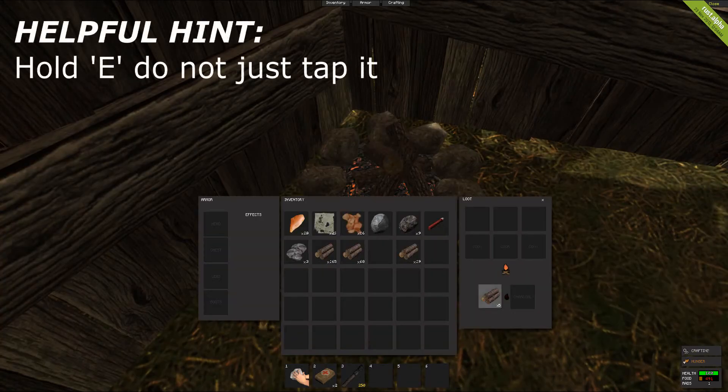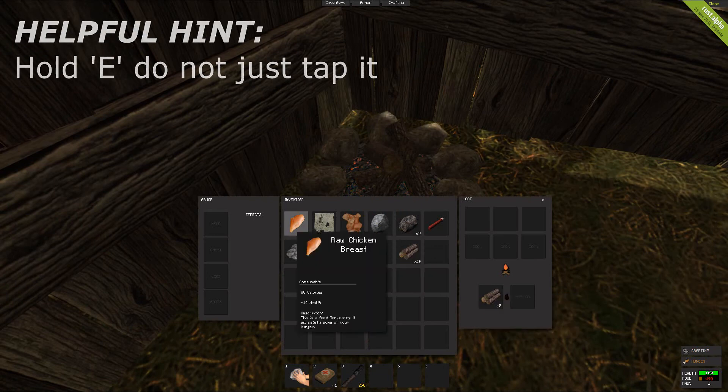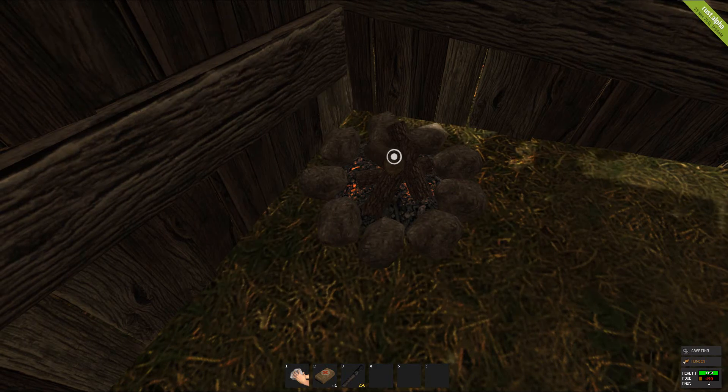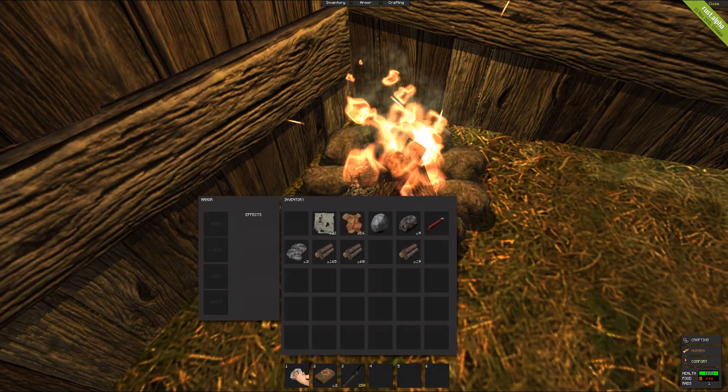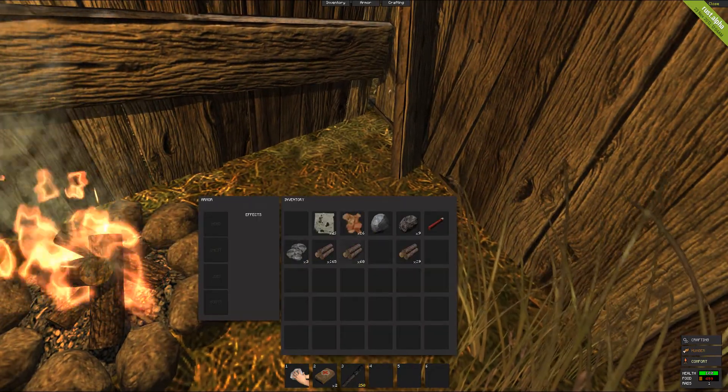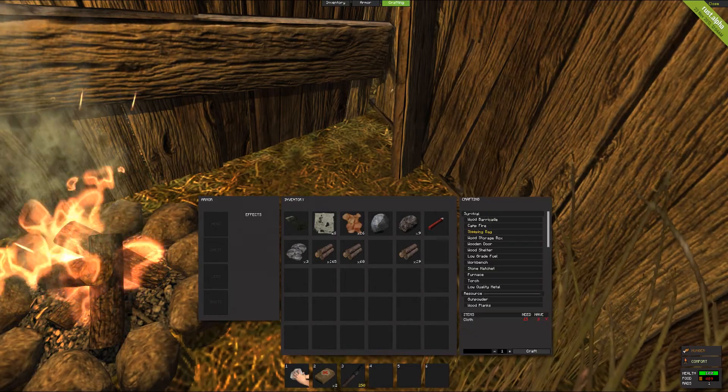To access the fire and many other objects, hold E until it comes up with the option to either ignite or open. Push open, split your chicken breasts up and add them to the fire. Don't forget to also add wood, otherwise the fire will not burn. Once you've done that, exit the menu, hold E again and push ignite. Bang — there's your fire and there's your food cooking away.